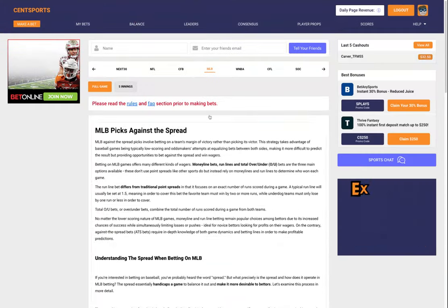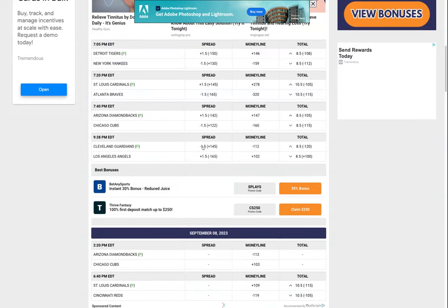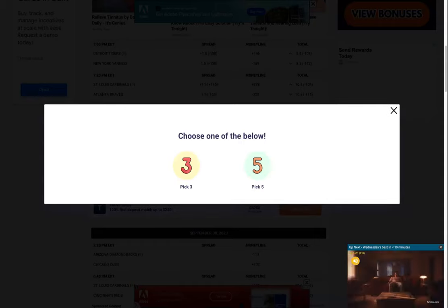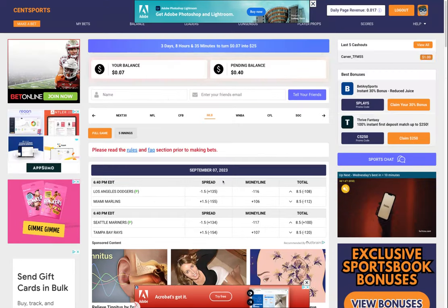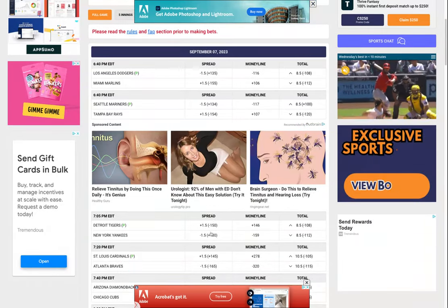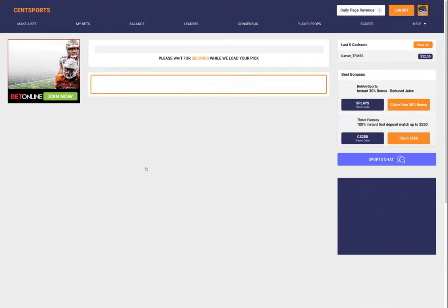So minus 165 — if I try to take this, the seven day challenge option is not going to be available. But if I go to a plus one, then the seven day challenge is available. Let me go through the pick process here quickly.